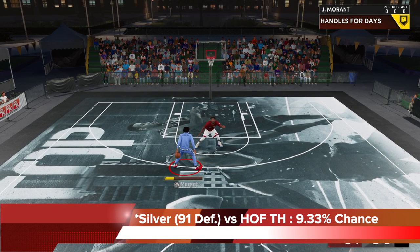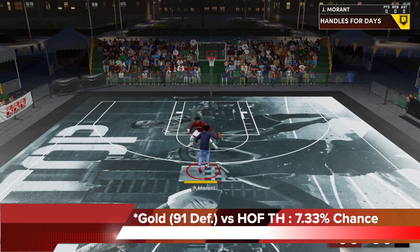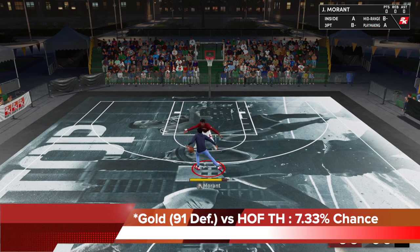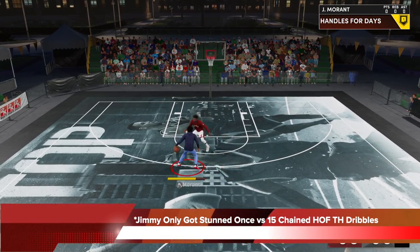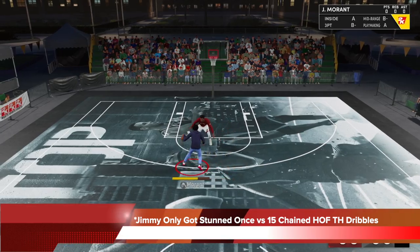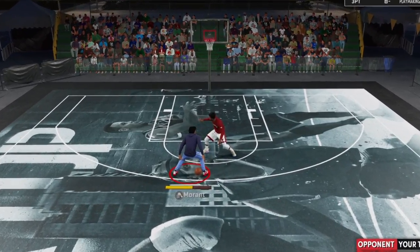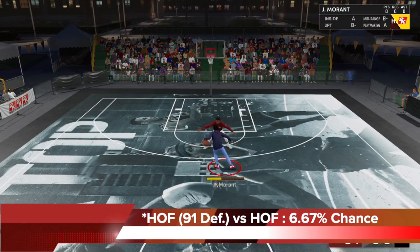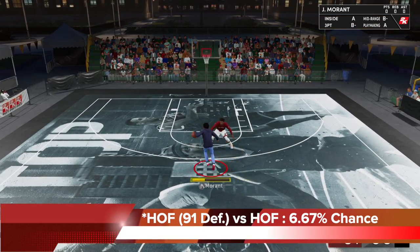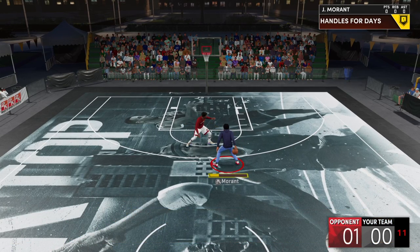You will go from 10.67% to 9.33% at silver, so it's not excellent. But at gold, you will get it to 7.33% chance — a very significant drop off from no badge. Here you can see Jimmy only got stunned once versus 15 chain Hall of Fame tight handle dribbles. So gold is a pretty ideal level on ankle braces versus tight handles. Even at Hall of Fame, you get stunned eventually, but it's much less consistent. Getting ankle braces all the way to Hall of Fame versus Hall of Fame tight handles brings the chance to 6.67% — a huge jump from no badge, but not that big from gold.